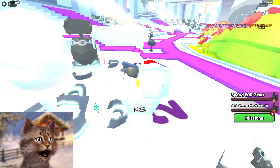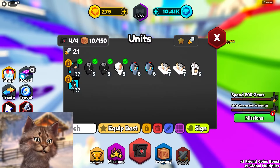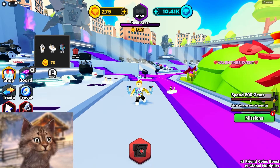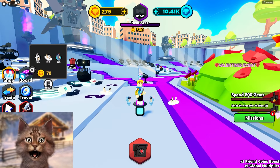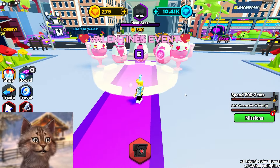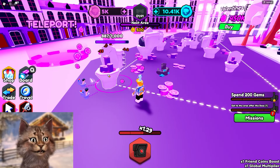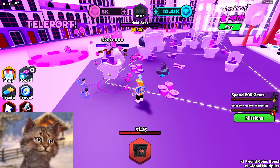Spend 200 diamonds. But how do I spend gems? I don't even know how to spend gems. Equip the best — I gotta figure out how to spend gems, other than the upgrade there must be another way. And get to the area after the boss. Also the Valentine's update. What if I get some insane pets from this? That'd be crazy.